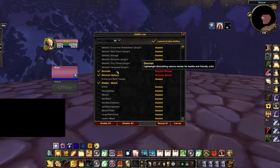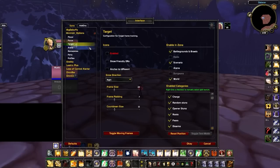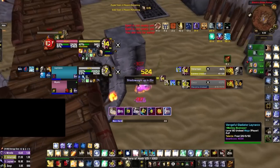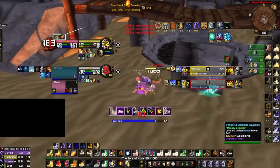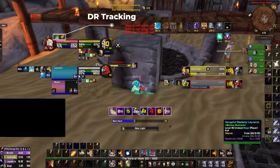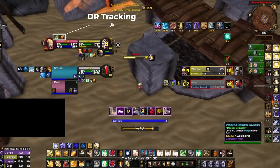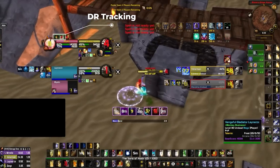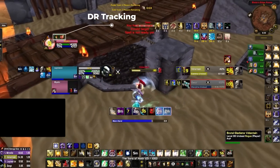While Gladi helps you track diminishing returns on the enemy team, Diminish will help you track DRs on yourself. Disable it on every frame except your player frame and optionally your party frames. With this addon you'll have a much easier time knowing when the enemy team is ready to put you in crowd control, allowing you to correctly reposition, preemptively use defensive cooldowns, or play more aggressively when you know you're on DR and can't be effectively crowd controlled.